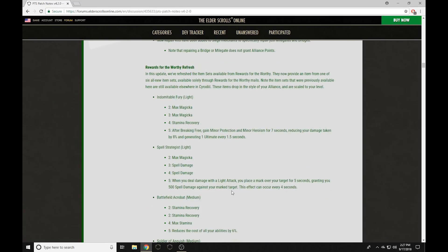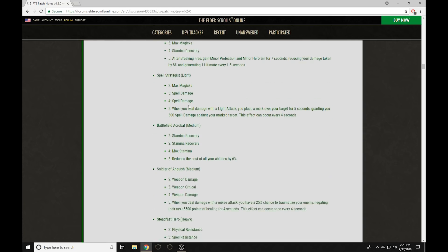They also added new PvP sets that will be rotated into Rewards for the Worthy as a replacement for the current sets. The current sets can still be bought from Cyrodiil vendors. Starting with Indomitable Fury — Max Mag, Max Mag, Stam Recovery. After breaking free, you gain Minor Protection and Minor Heroism for seven seconds, reducing damage taken by 8% and generating one ultimate every 1.5 seconds. This is going to be a really cool set, especially for a Magicka build that needs Max Magicka and Stam Recovery in PvP. Looking at Mag DK, which is missing out on both these buffs — so that's really nice.